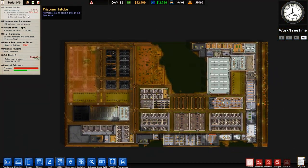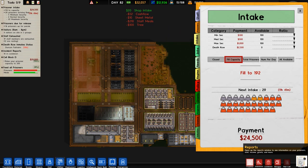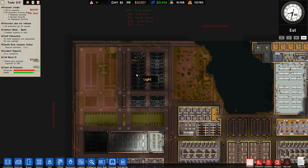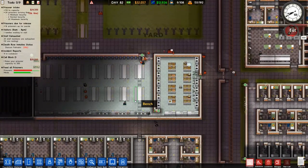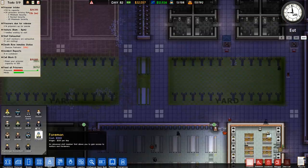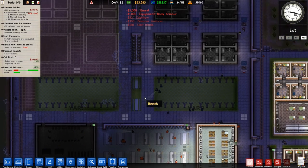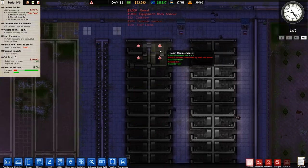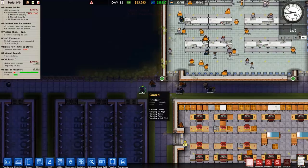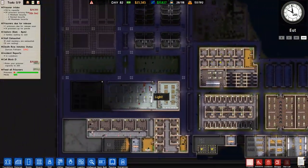We've got five minimum security prisoners and two normal. What we're going to do is go over to our intake and turn on our max sec, which is going to give us a total of 22 maximum security prisoners - which is a hell of a lot more. That's going to be worrying. We probably need to get some more staff, more guards. We'll go up to a total of 70 guards - probably overdone a lot of this, but hey.